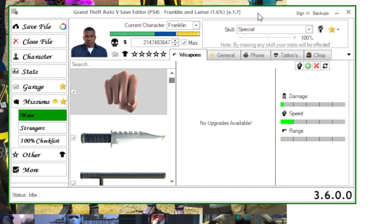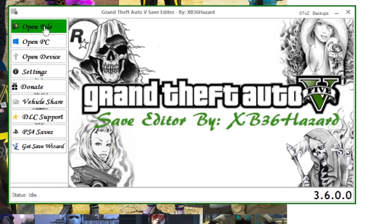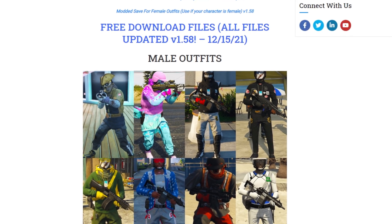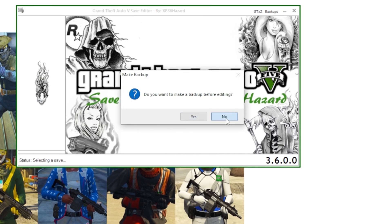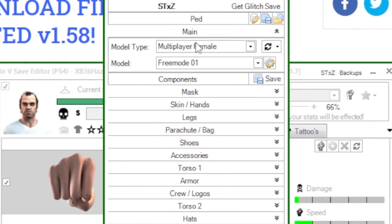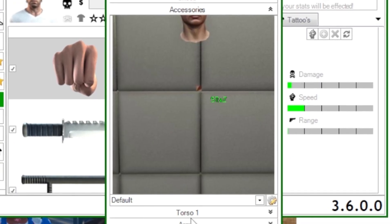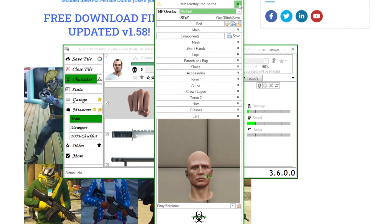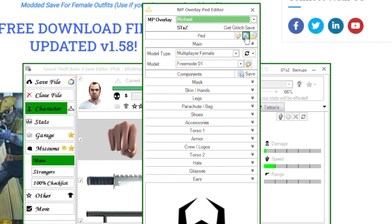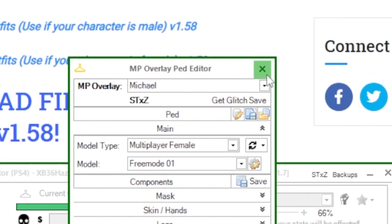Pull up Save Editor and sign in as usual. Close the shortlist actor file and open the ped file — specifically the file you just downloaded from the website. Select it, no backup. Hit the yellow hanger. It's a male file so the first thing shown will be Multiplayer Female — just check the male components to confirm the outfit is correct. Then head back to Multiplayer Female > Free Mode 01. Hit Extract Data and save that file.